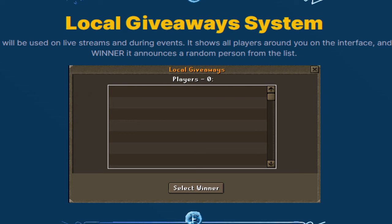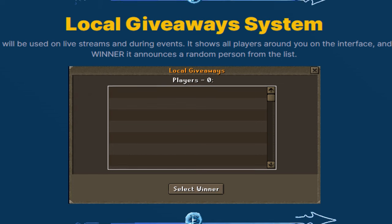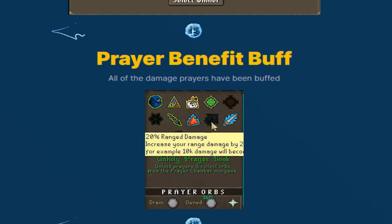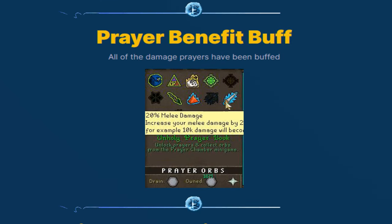Next we have the local giveaway system — a new interface that will be used on live streams and during events. It shows you exactly who has entered, and you can select a winner through this interface. Make sure to be entering and joining all Fantasy events because you can only win if you're in.